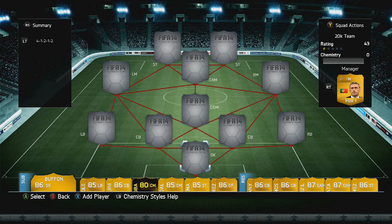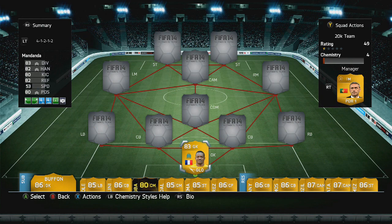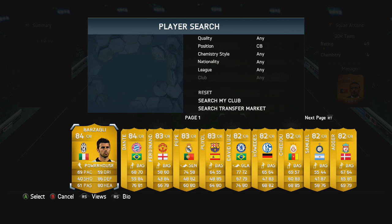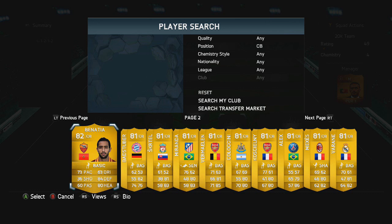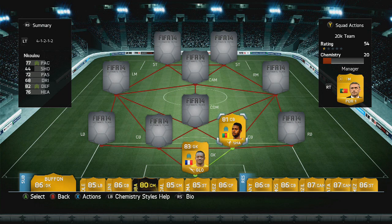So in net we have Mandanda from Marseille — you can pick him up for around discard value. He is the Marseille French goalkeeper and we needed him to get a strong link with our man in the centre back position. It is Nkululu — he is 77 pace and 82 defending, the stats you mainly look at, and he is an absolute beast on corners.